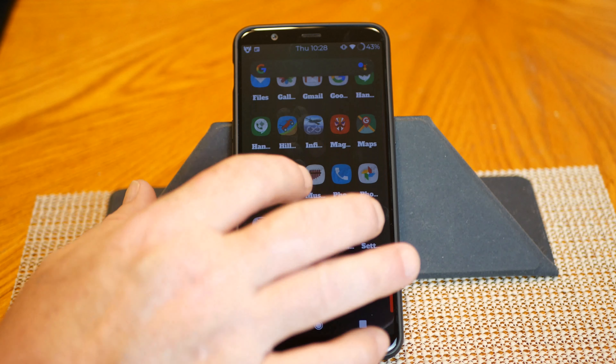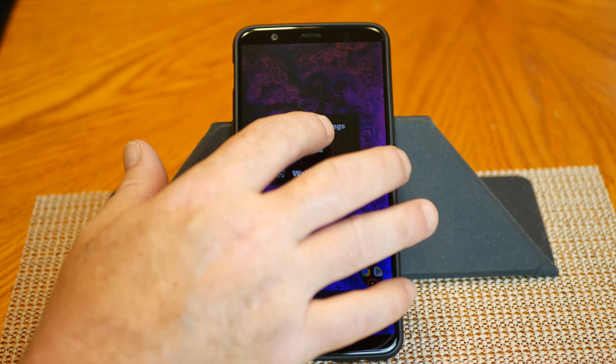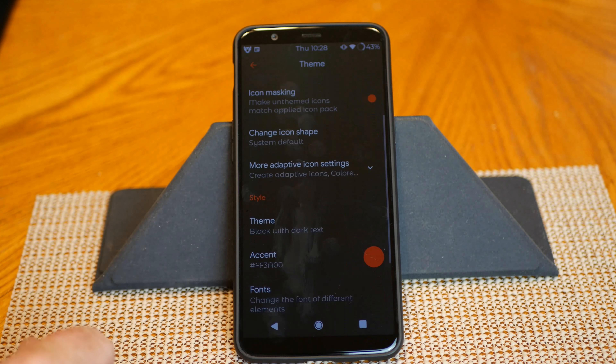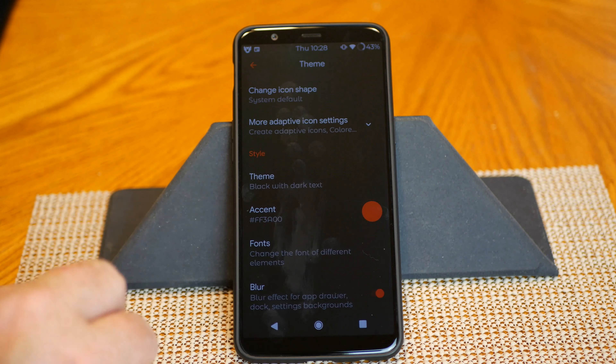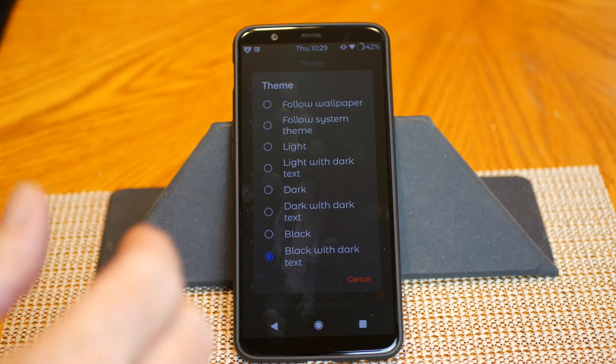If we press and hold again, go back into home settings, and under Theme scroll down a little bit, you can see where it says Theme. Click on that and you can see all the different options you can choose to set up a theme — anything from light, to light gray, to white. It's all there. I thought that was pretty cool.